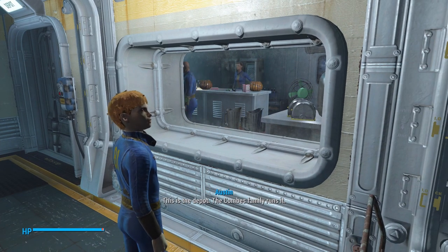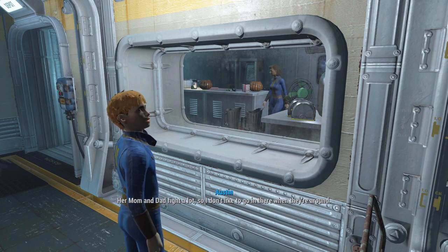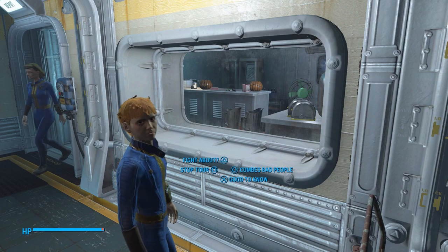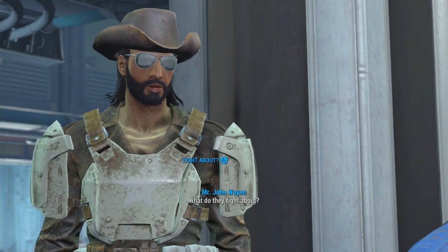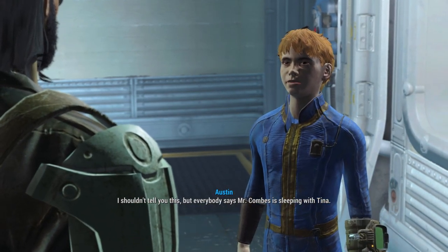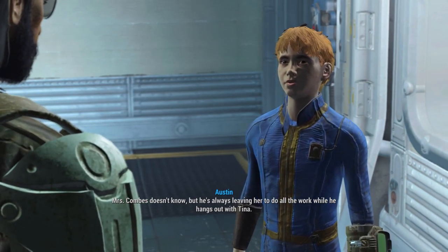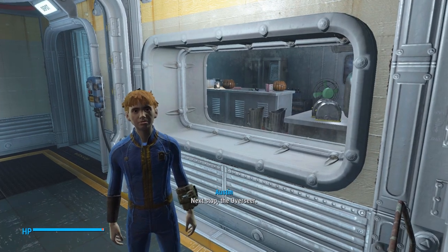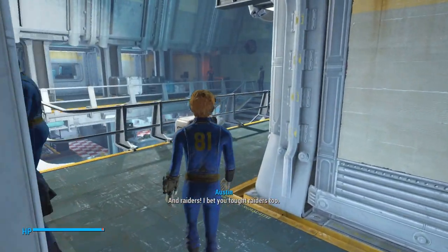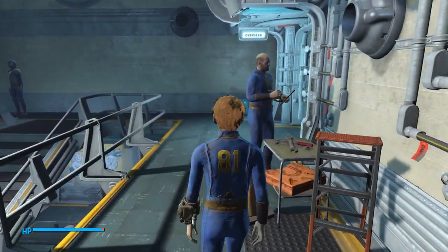This is the depot. The Combs family run it. Aaron and I are best friends. Her mom and dad fight a lot, so I don't like to go in there when they're around. But if you need something, they're the ones that have it. I shouldn't tell you this, but everyone says Mr. Combs is sleeping with Tina. Mrs. Combs doesn't know, but he's always leaving her to do all the work while he hangs out with Tina. Next stop, the Overseer. I bet you killed a lot of strange things. And raiders — I bet you fought raiders, too. We're just going to keep following Austin.